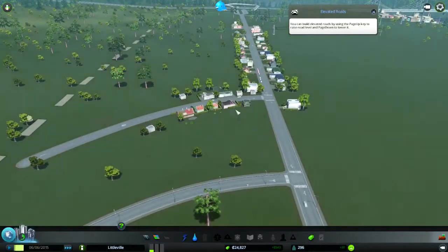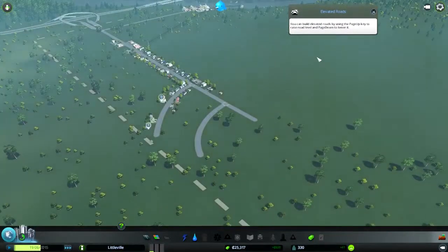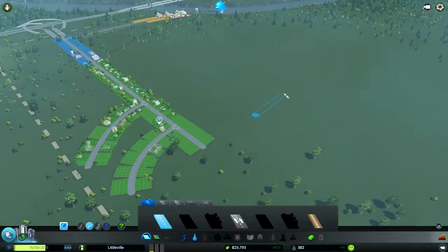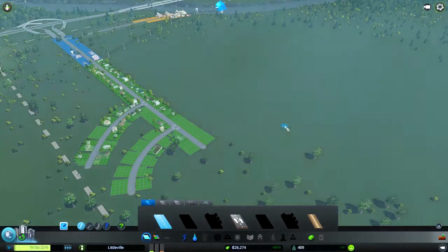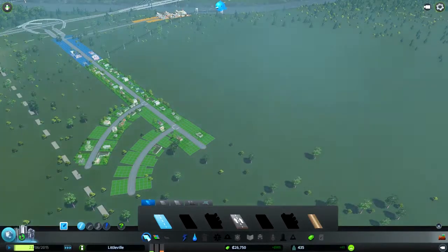Nothing seems to be getting built — oh wait, there it is, so there are slowly people getting into place. You can build elevated roads by using Page Up and Page Down. Let's have a look at that — woah, that's an elevated curved road! That's sweet. Let's use that for some roads. Toggle snapping.